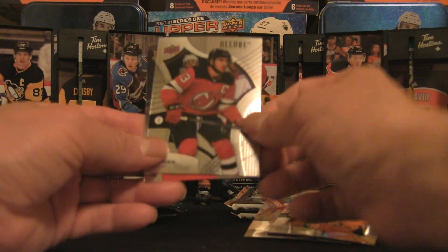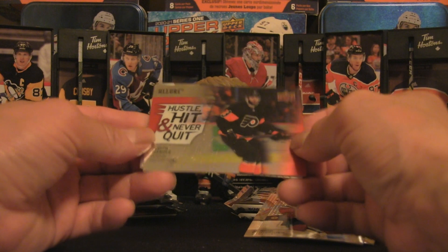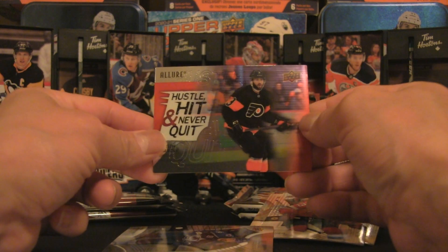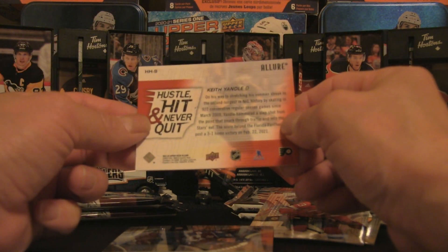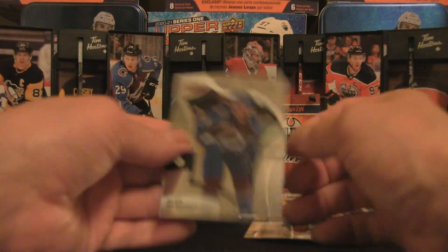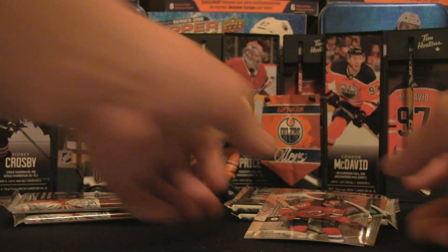Behind Hischier we've got a 'Hustle, Hit and Never Quit' Keith Yandle — that's a pretty cool insert, not numbered but definitely part of the recap. We end up with Alex Newhook, also a rookie, so that's pretty cool.